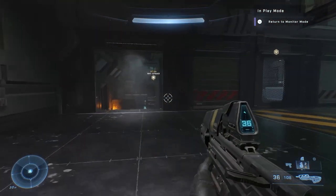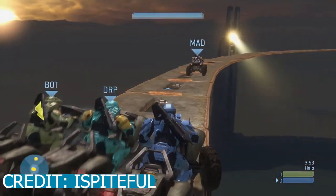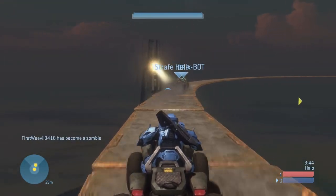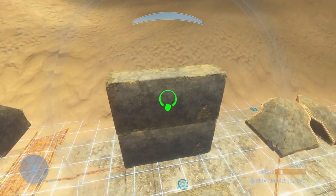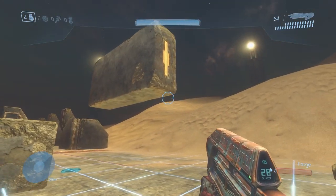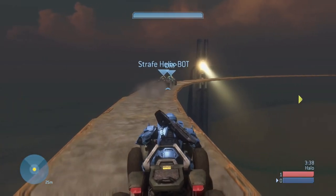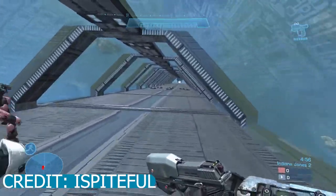Forge is the only thing that has consistently gotten better throughout the Halo franchise. If we look back at Halo 3's Forge — it was amazing at the time. Being able to build your maps with blocks was pretty nice and simple, and people were still pretty creative with it. Back then you weren't able to have floating objects — you'd have to kind of glitch the system: place a block down, place one on top, delete the one underneath, and the top block would stay floating. Pretty crazy the things people did to create their maps.